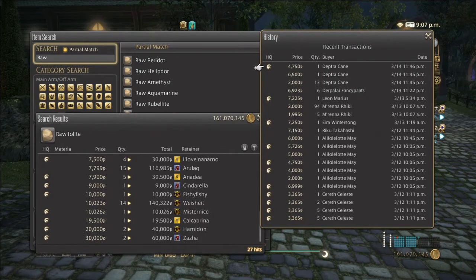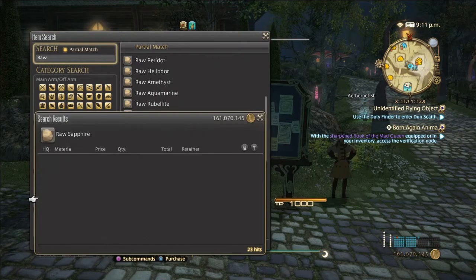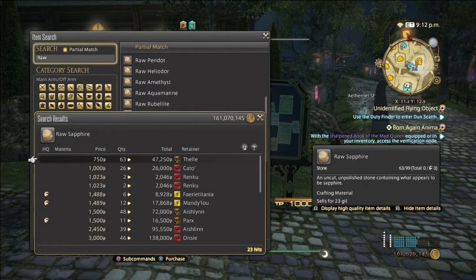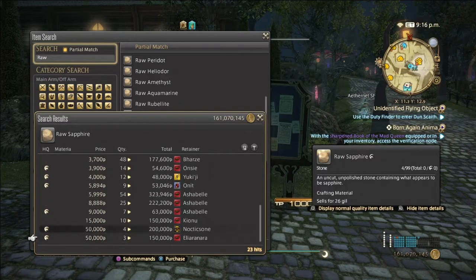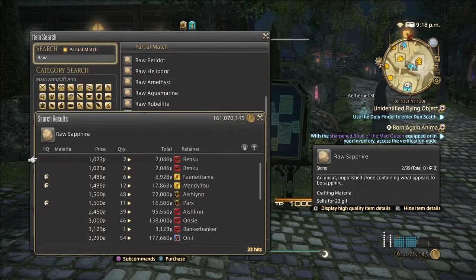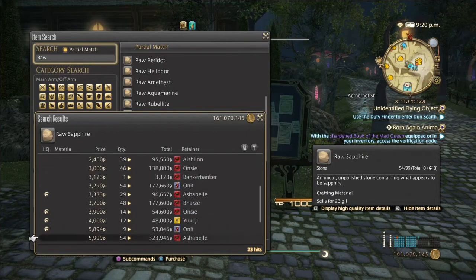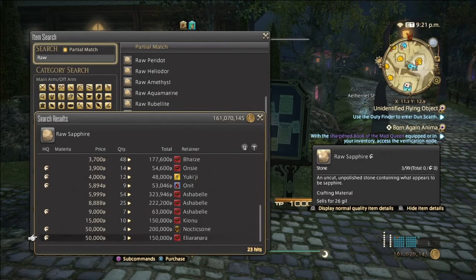The sales history for lowlight is pretty sparse, but due to the necessity for endgame gear it's definitely worth selling. Now we have raw sapphire — just like the rubies, there's only 23 hits. Normal quality can go from 700 to possibly 9,000 to 10,000, and high quality, if undercut right, can go from 3,000 to possibly 50,000.